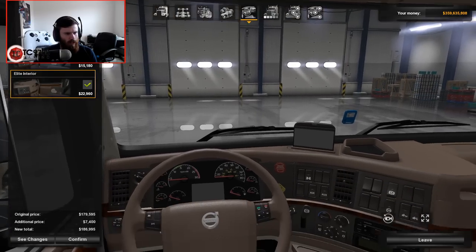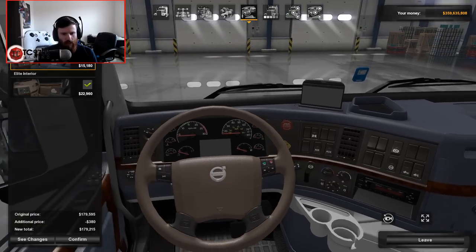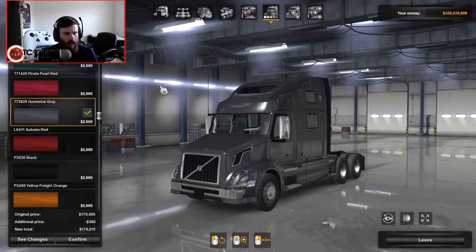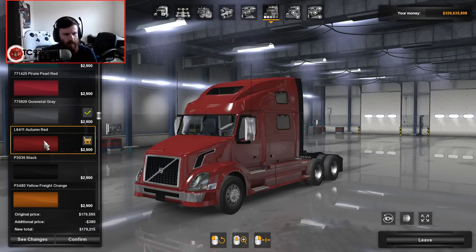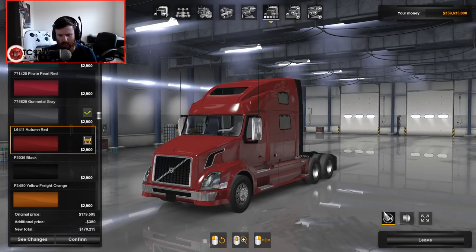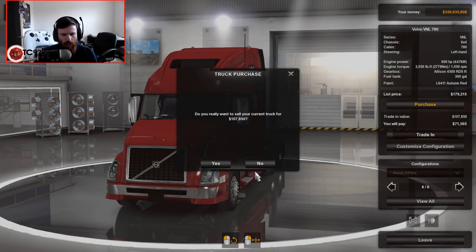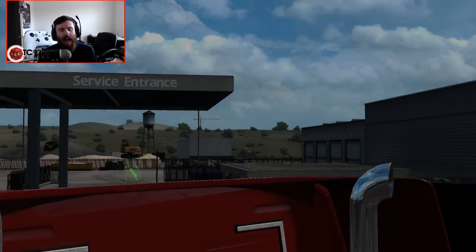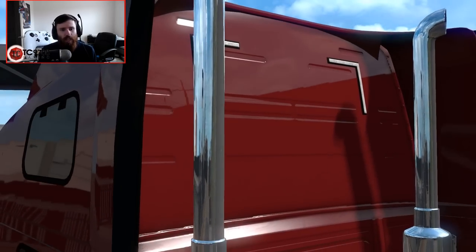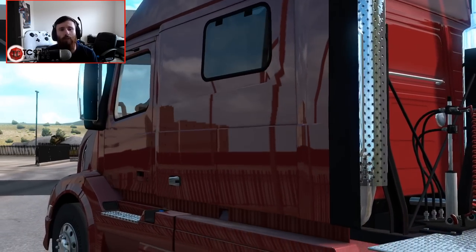Moving into the interior, we can do the Elite or the Neo Classic. I'm going to do the Neo Classic interior, actually. For the exterior of the truck, we'll do an Autumn Red — nothing too crazy. I'm not going to spend a bunch of time on the truck customization. I'll go ahead and trade it in, and we will pick up our new Volvo VNL 780. I wanted to celebrate coming into Utah by buying a new truck, and that's exactly what we've done.